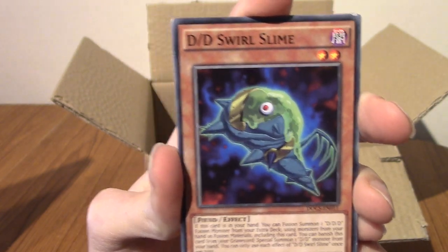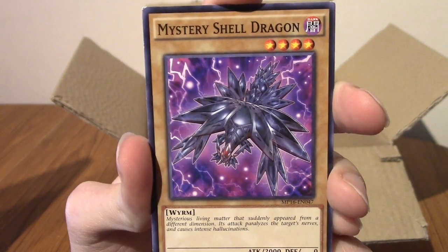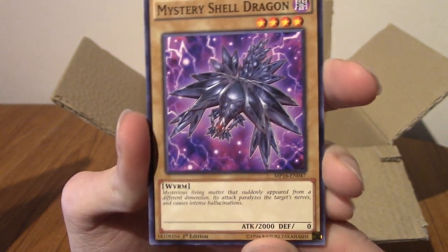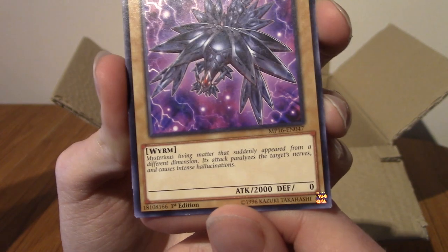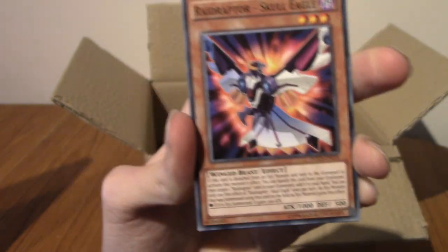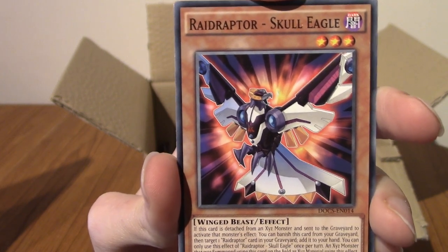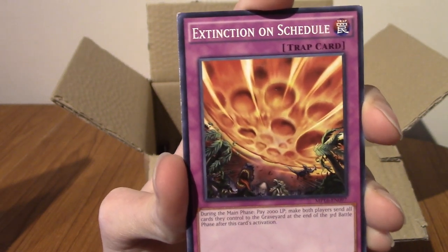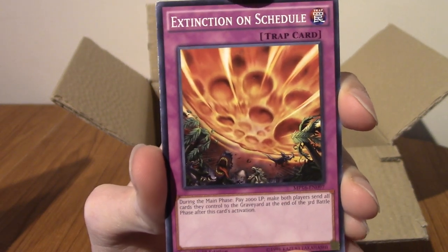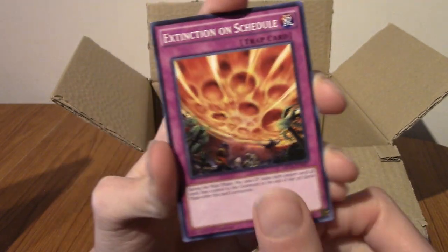Next up we have DD Swirl Slime — another DD card. We have Mystery Shell Dragon; that's kind of cool. I do like pulling dragons — they usually have pretty cool designs. There's Defensive Zero — I'm sure there's some kind of effect that changes it. Raid Raptor Skull Eagle — I've heard of Raid Raptors before. Oh, we've got Extinction on Schedule. I mean, that seems on schedule I suppose. And we've got another Extinction on Schedule — fair enough.